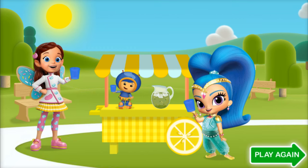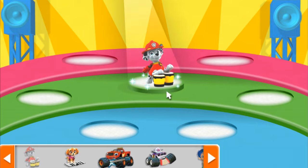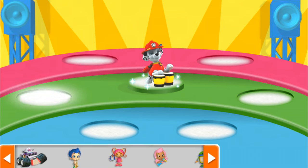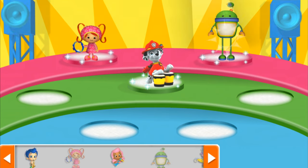Click play again to make a new lemonade stand and serve a new recipe. Get ready to jam with a rockin' Nick Jr. band! To see our choices, click the arrows. To create our band, click one of your Nick Jr. friends, then click a spot on the stage. Mix and match all of your Nick Jr. friends for a different concert every time. Ready? Let's jam!